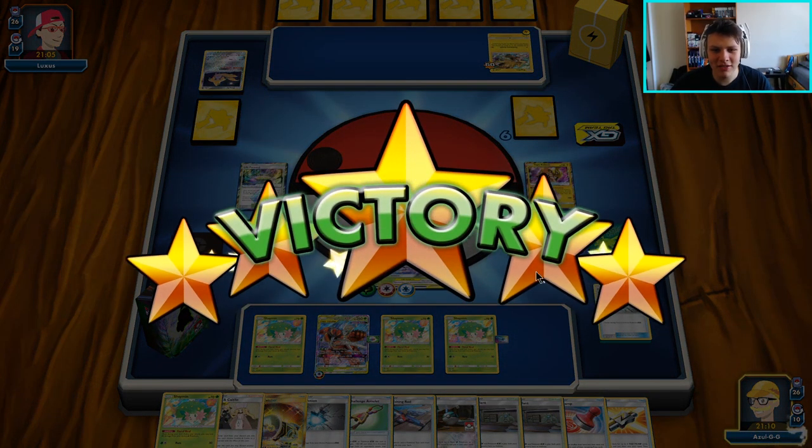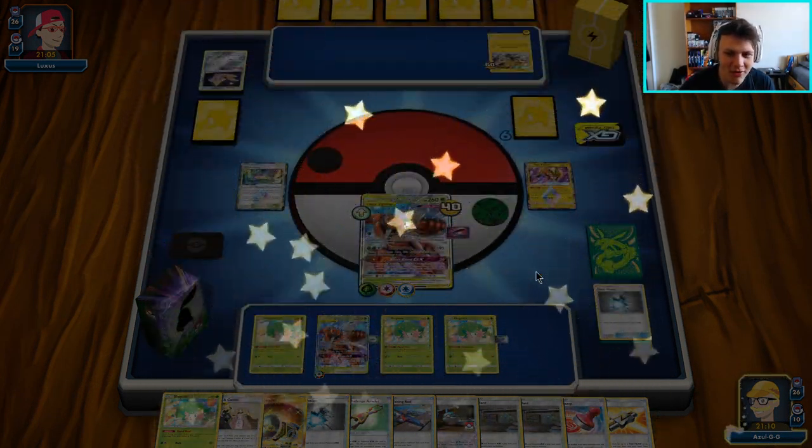Setting up the Beast Game — even if they were to Faba the Beast Energy, we put 30 there, so that's 40 HP left. Beast Game for 50 does knock it out. And that is the Beast Game — our last two prize cards — and we get a win here over this Pikarom in the first game.